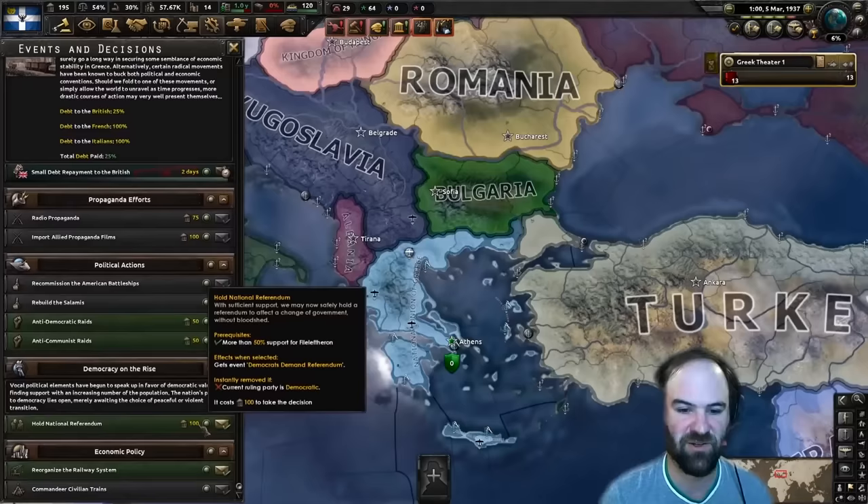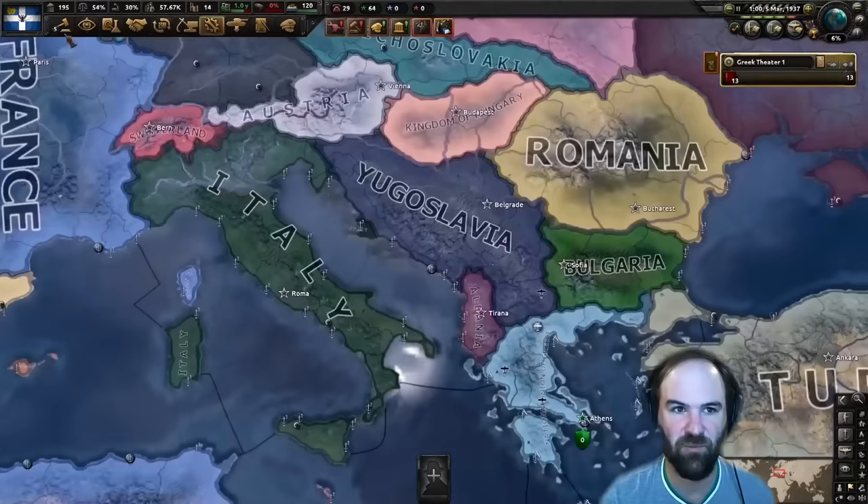We got the EEE launching a coup, so we're going to take the first decision again. This will cause us to change to fascism. We can take the 'Befriend the Communists' decision right away - that's going to be very helpful, building extra stability, more support, an extra recruitable population factor, and extra stability. We have another factory now so I'm just going to put it on more guns because we really badly need guns.